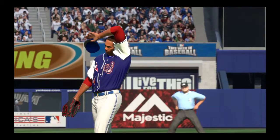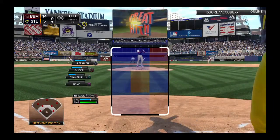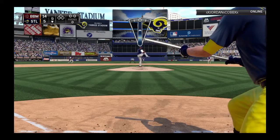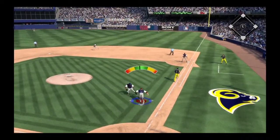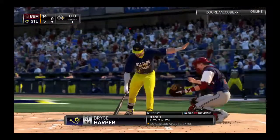Aroldis Chapman is on now to try to close things down here in the ninth. John Peterson will dig in — he homered back in the fourth. Now a bunt attempt here, and the throw will be too late, so it's a bunt single to get him started.